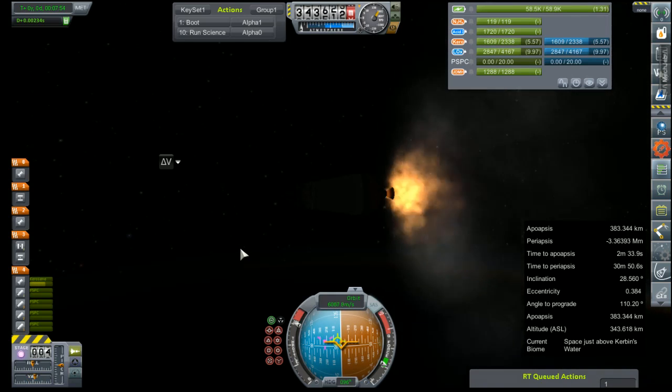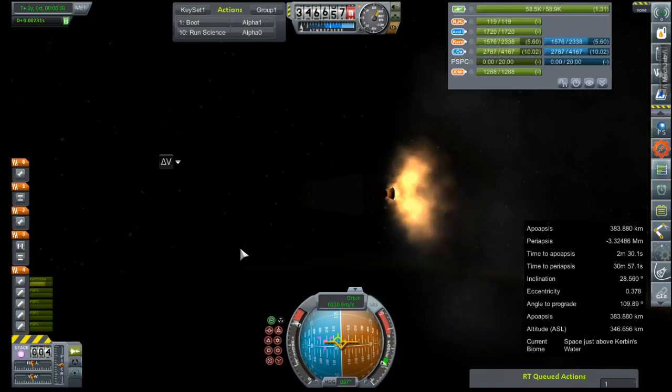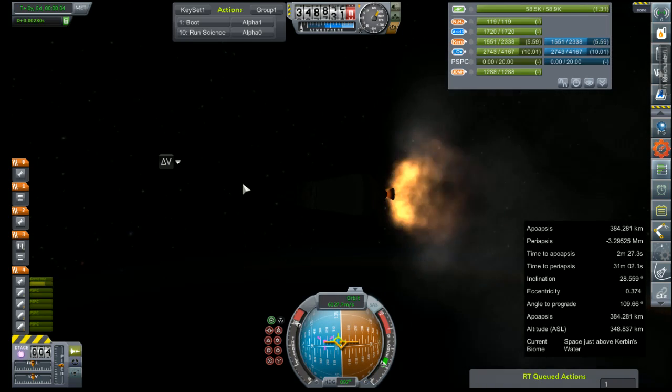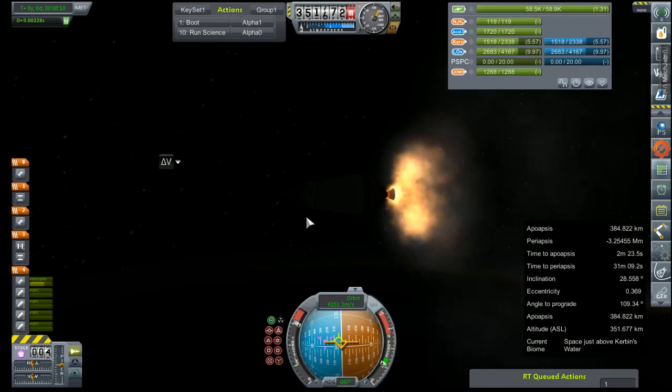We've got to kill this one a little early. We've only got about 1,600 left. 7,700 — it's kind of right on the borderline. Our periapsis looks like it's going to be about our stepping-off point, so we do want to keep it low. That's good if we end up using our AJ-10 stage to round out our orbit.